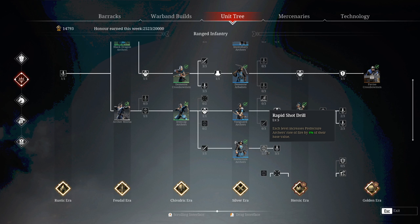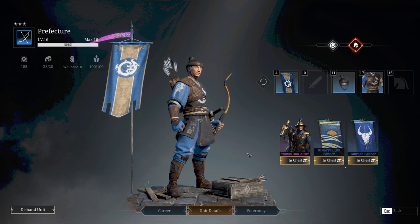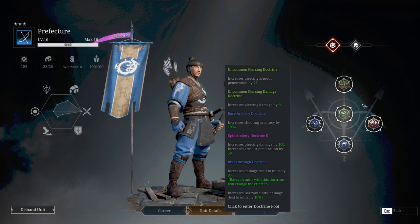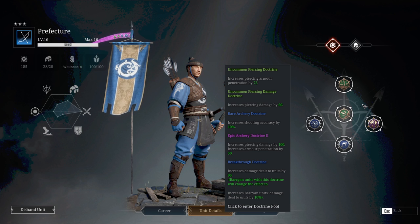So if you are considering using this unit it's really important to level these up fully. Over to the barracks. So the doctrines I have on mine are these ones here. I've tried my best to increase the raw base damage by increasing the armor penetration and the piercing damage itself as much as I can. Adding on a breakthrough doctrine which is an additional 95 damage per shot — very worth having. I've also increased the accuracy which is quite important when you're using the arrow rain ability.